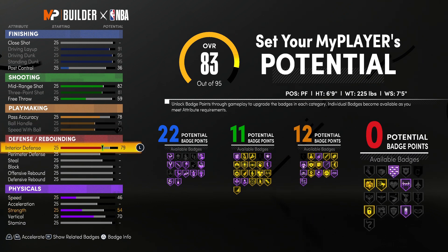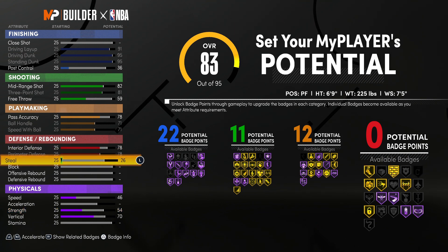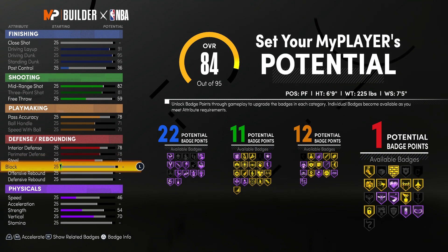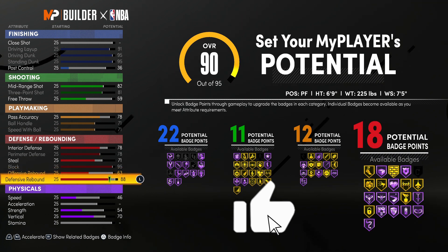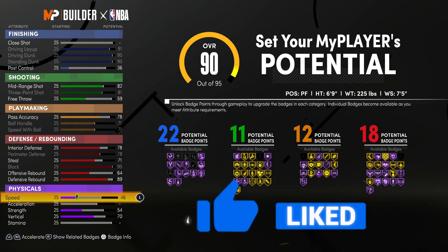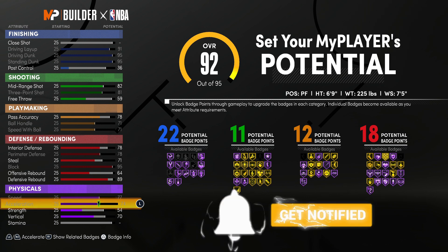Now, the defense on this build is crazy. We're gonna go with a 78 on the perimeter defense, a 78 on the interior defense as well. We're gonna take the steal up to a 71, put the block all the way up, and then take your defensive rebound up to an 89 and leave your offensive rebound at a 64.